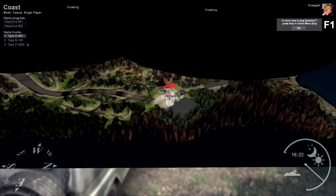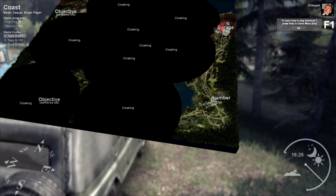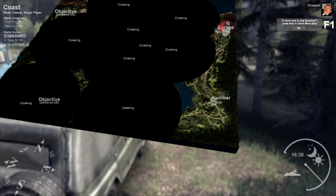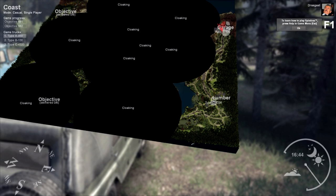We actually have to essentially transfer logs on this map — I think most maps have to do with logs as well. You can see the lumber yard is down here, and there are these big black circles that say 'cloaking.' That essentially makes you find your own way to that area. If you get to the middle of the big circle, there'll be a black twister like a tornado, and if you hit that it will unlock the cloaking so you can see that area.